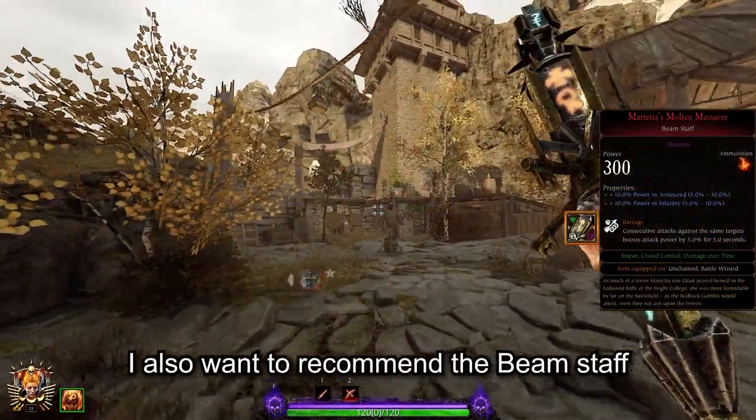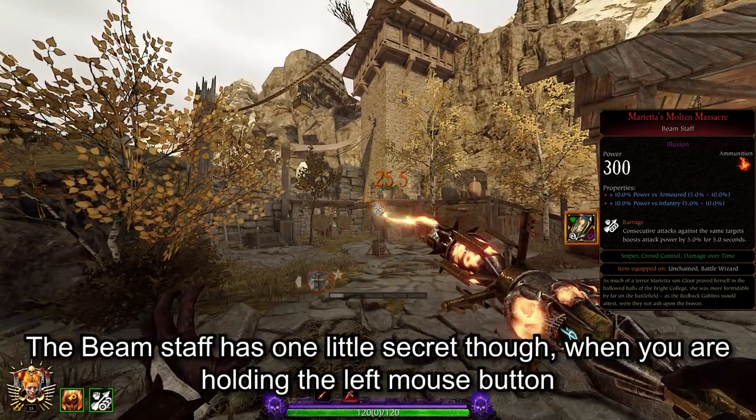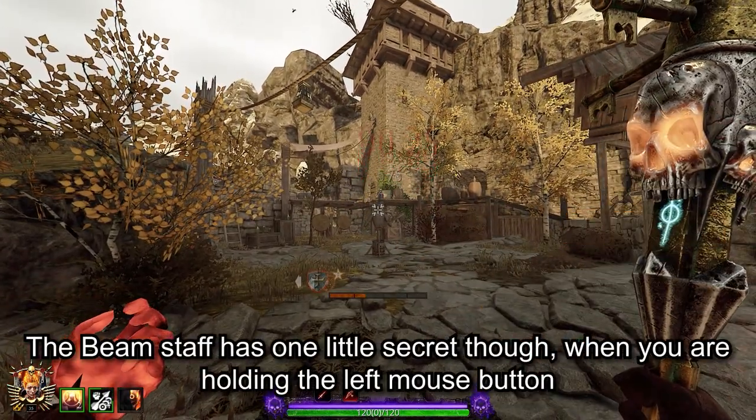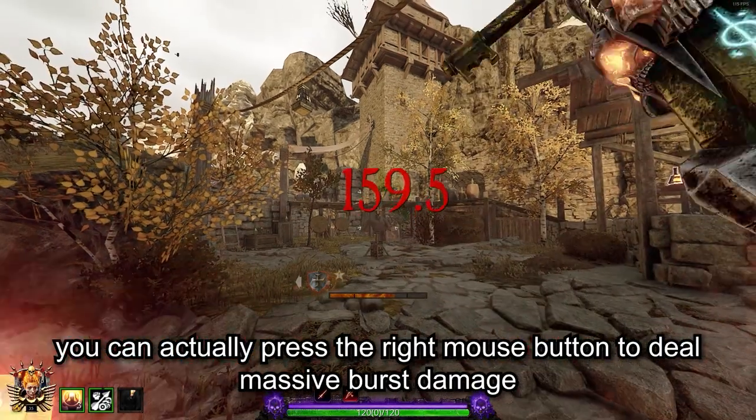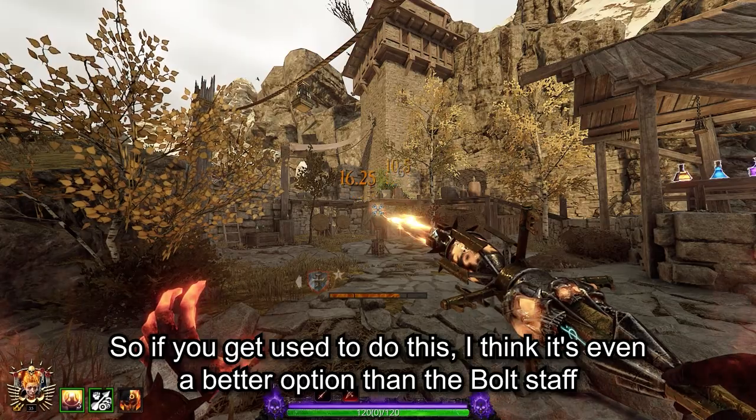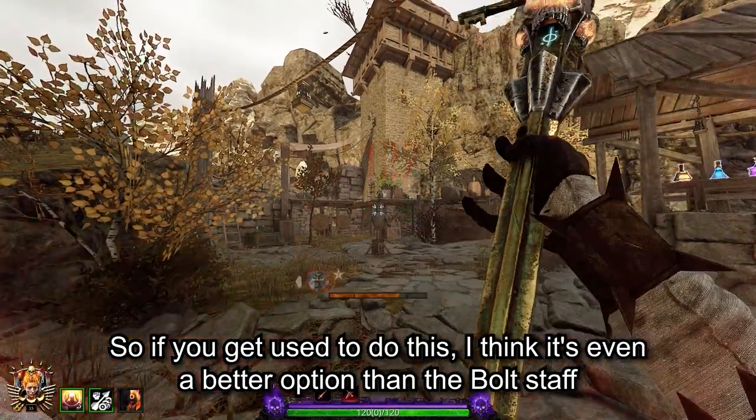I also want to recommend the Beam Staff. The Beam Staff has one little secret: when you are holding the left mouse button, you can actually press the right mouse button to deal massive burst damage. So if you get used to doing this, I think it's even a better option than the Bolt Staff.